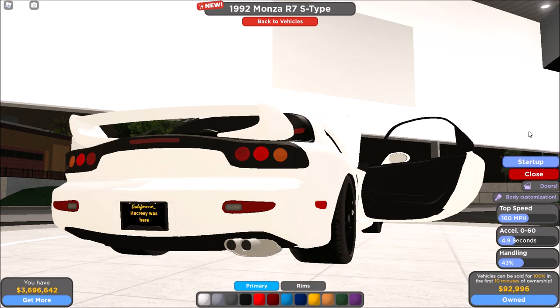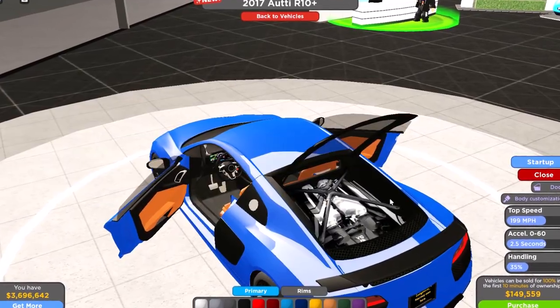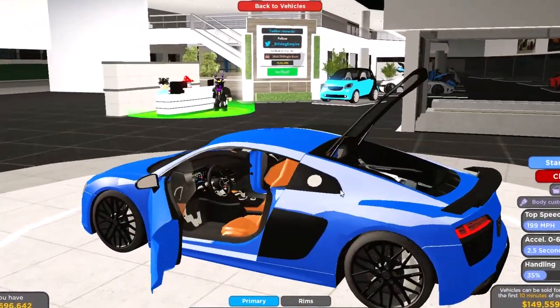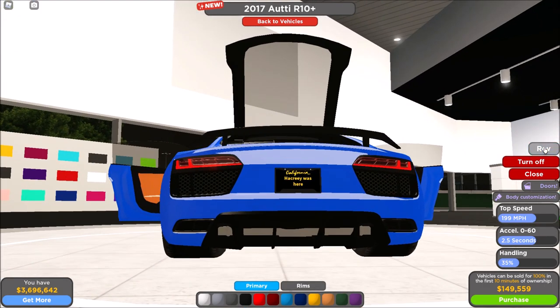That sounds nice, not gonna lie. And then we have an Audi R10. The top speed is 199 miles per hour stock, and the acceleration is 0 to 60 in 2.5 seconds. Let's explode the doors — you can open the engine compartment and the two doors. Very cool. Let's start it up and rev it.